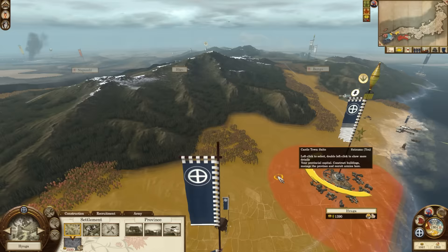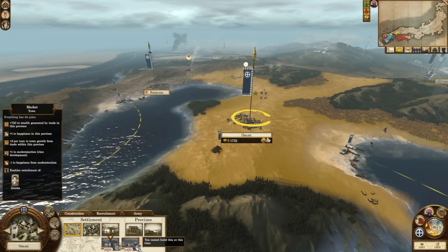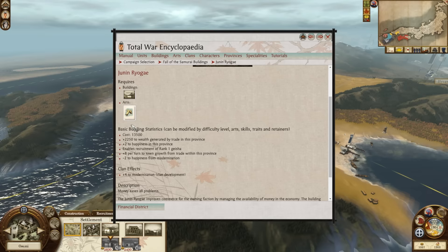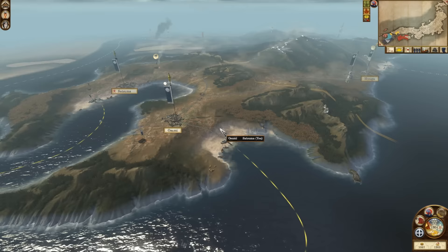We want to switch out the levy primarily for line infantry — that's going to be expensive. What I'd prefer to do is get the cottage industry in here. You're building up quite nicely. Don't they get redonkulously good, like the market line — financial districts? The Junin Ryoge: 2,250 wealth. That's just the top building of that line — they're incredible. Money eases all problems.